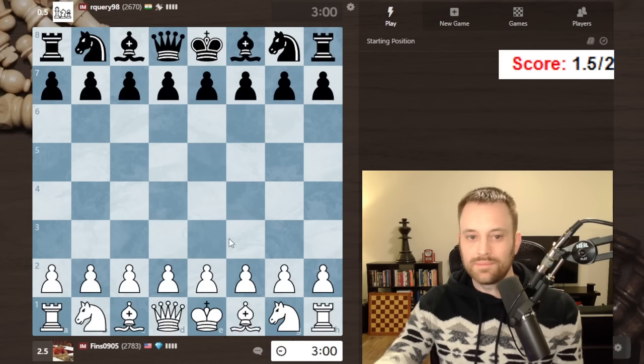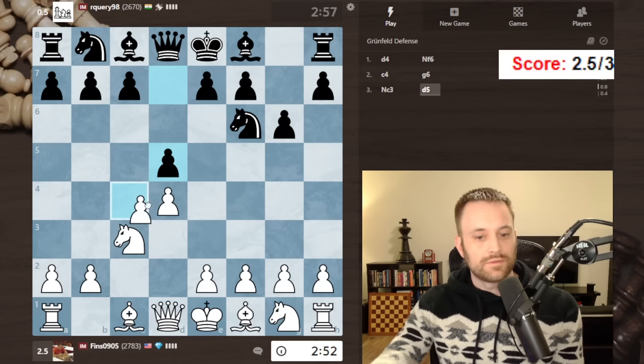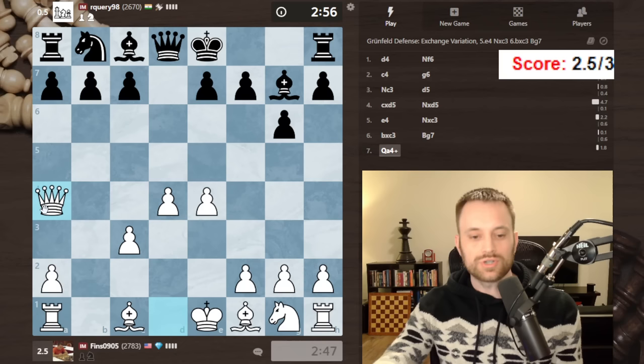Let's keep playing — could choose a different opponent, but this player is pressing me in a way I want to get better at, so let's keep going. Okay, Grunfeld. I've tried so much stuff against the Grunfeld over the years. Let's play this — go down one of the main lines, maybe queen a4 check. I have played this a little bit.